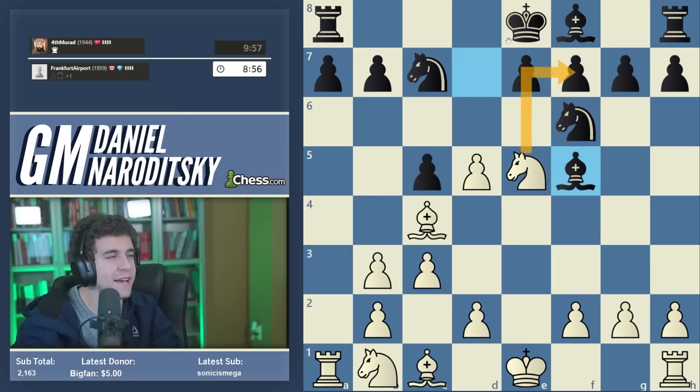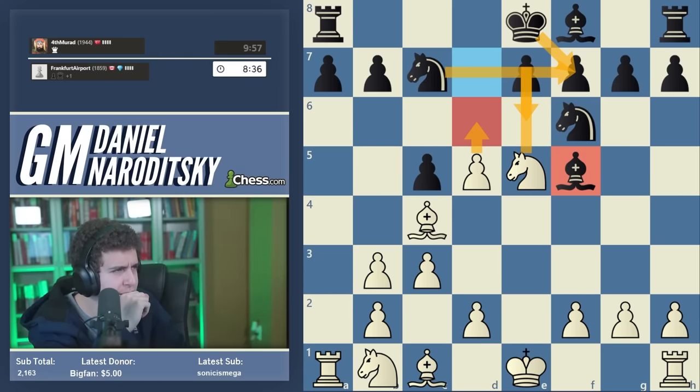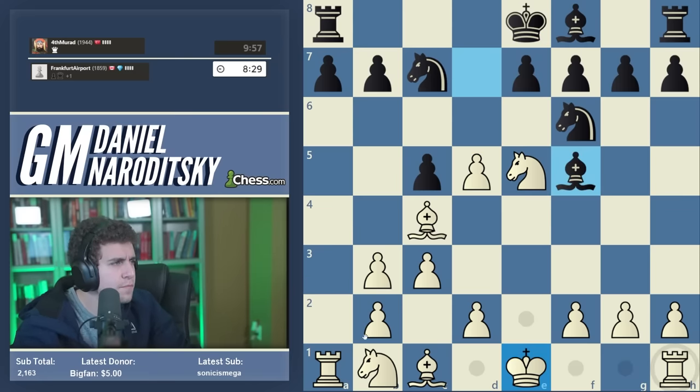Knight takes f7, king takes f7, d6 check doesn't work because of knight e6. I missed this move and I think we've lost our advantage — we're playing an equal endgame. There are worse things in life. Let me think for a moment because there are many ways to play this position and we're running a bit low on time. The biggest priority is completing development. We should also be careful: if we play d3, the bishop gets trapped by b5.